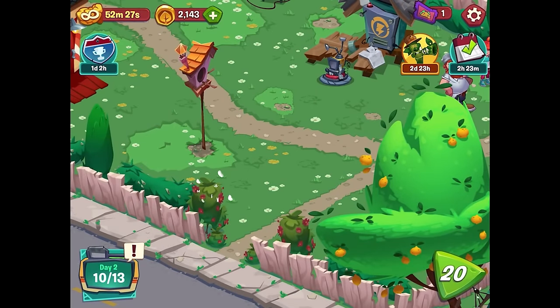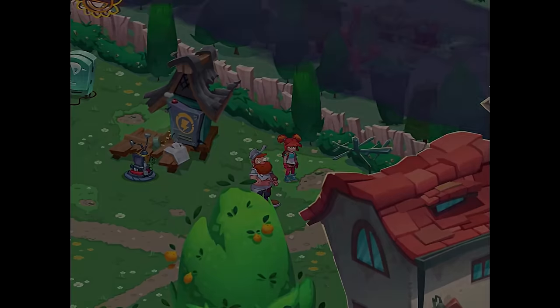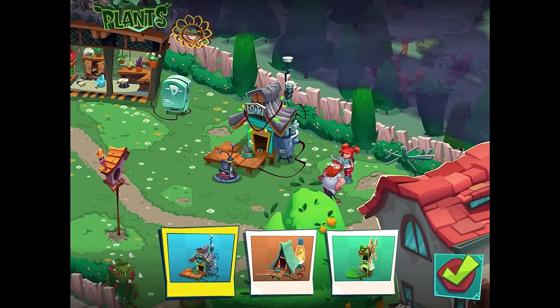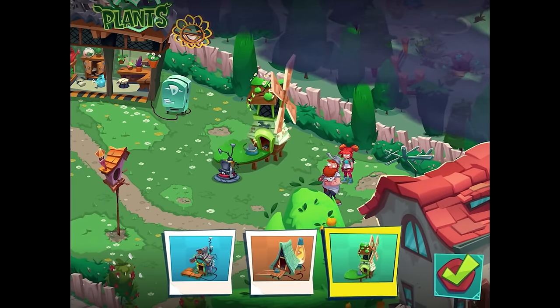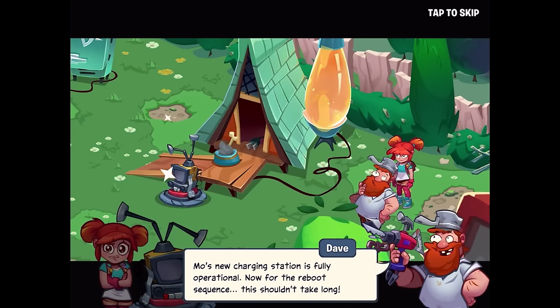Using our ticket to construct a new charging station for Mo. We have a lot of cool options — I love the window one but also really like the lava lamp. Going with the lava lamp! Mo's new charging station is fully operational — now initiating reboot sequence.